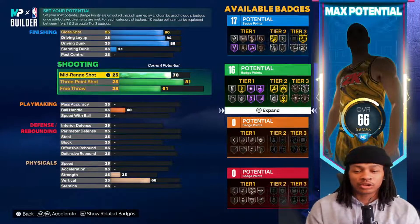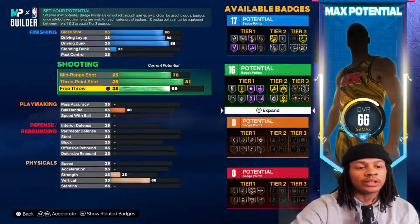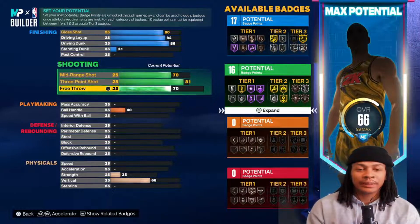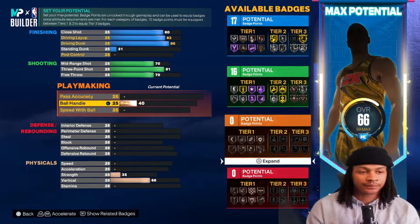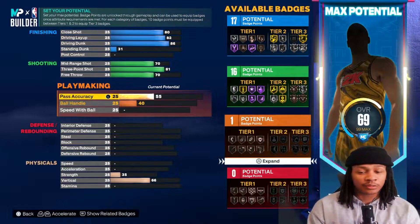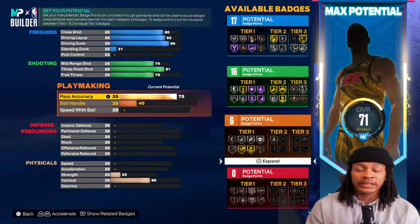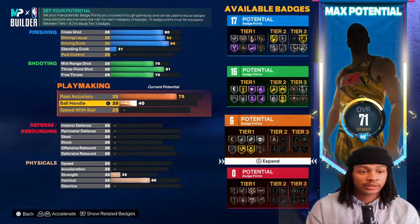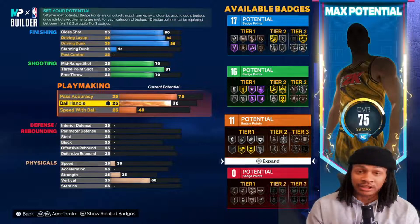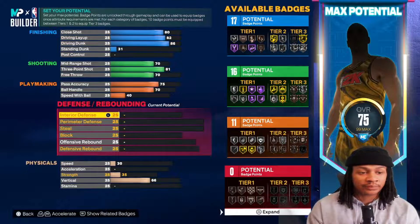We only have 16 badges here and I don't think you need more than that because the best badges are in tier one and two for the way you want to play. The playmaking is still very good - 75 pass accuracy, which is the minimum you want for the LeBron pass. Ball handle is 70 to get the LeBron escape dribble if you need to get around someone.